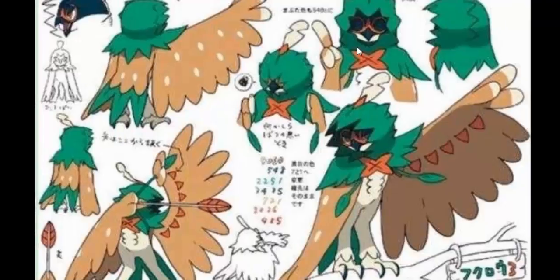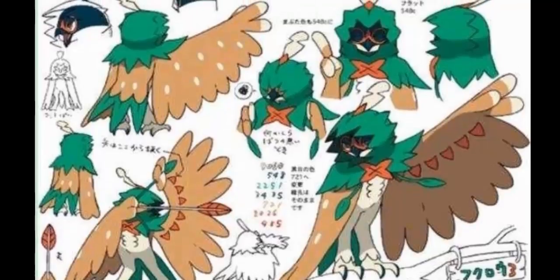First off, we have Rowlet's possible final evolution. It does still look like it's going to be Grass/Flying, it looks like an owl slash eagleish Pokemon — definitely more like an owl. It also looks kind of like Robin Hood, who is an archer. You can see on its wings it has what looks like ammunition — arrows — and right here it has its bow on its arm as it curves its wings and pulls back an arrow at its opponents. Maybe that could be a signature move.